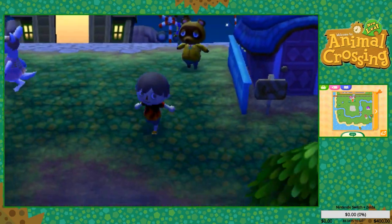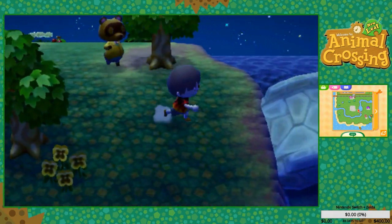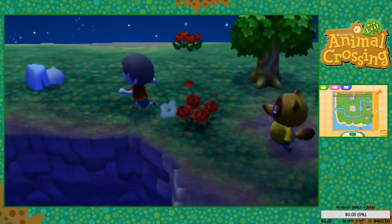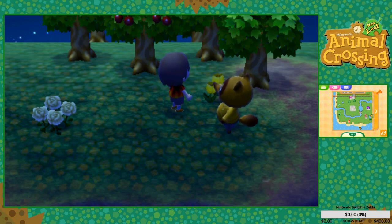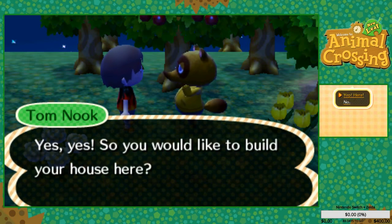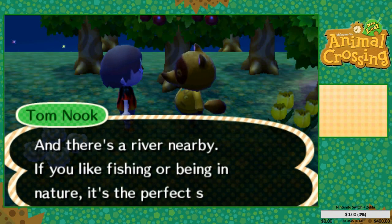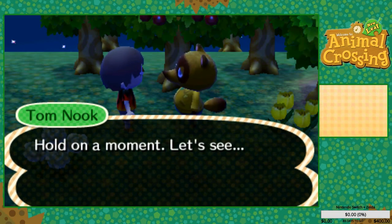Now we have Tom Nook in his jumpsuit. Let's head down this way where we can basically go find the little place we want to be. I kind of want to be right next to the beach, so we'll probably stick around here. I kind of like this little spot — let's go with this one. Yes, you'd like to build your house here — yes, that'd be perfect, there's plenty of space to build.